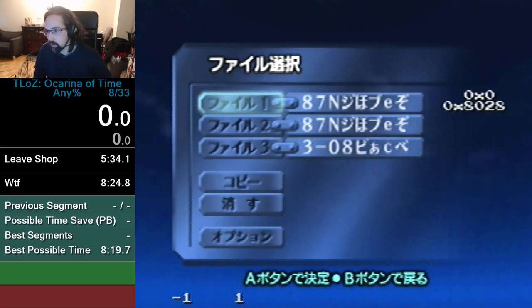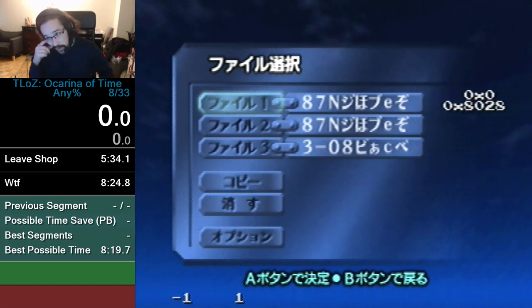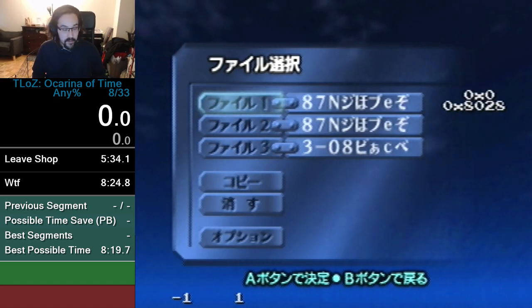Hey, what's up OOT runners. This is a tutorial on the new any% route that does not use slingshot, does not use ocarina, and does not use controller 3. As of right now, this route is legal on the leaderboards. I think it has the potential to be a little bit faster even than the controller 3 route. The reason I'm making this tutorial right now is so other people can learn it and have a chance at getting the thousand dollar bounty for the fastest time by the end of February — it's February 22nd right now. Apologies if this tutorial seems scattered; I'm trying to get it out as fast as possible so other people can compete too, because right now I think I'm the only player who knows how to do this.